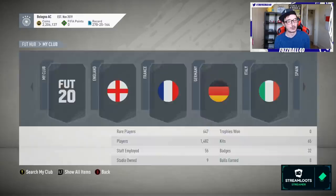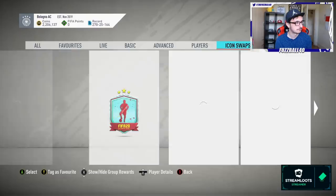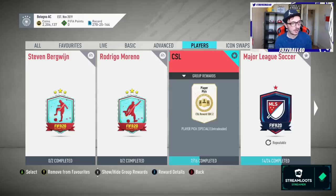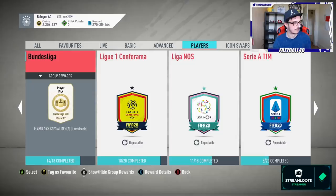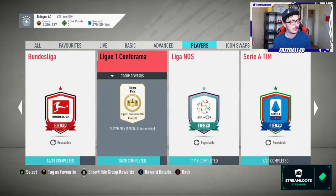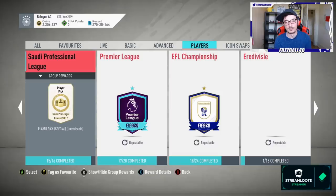Looking ahead to tomorrow - going to the players tab to see what we can work on for the method. CSL we went through the other day so probably won't revisit that much. MLS maybe a little look, but really we're focused on the Super League because it needs refreshing again. For La Liga Santander we're looking at what teams we can get done and which ones we still need silvers for.